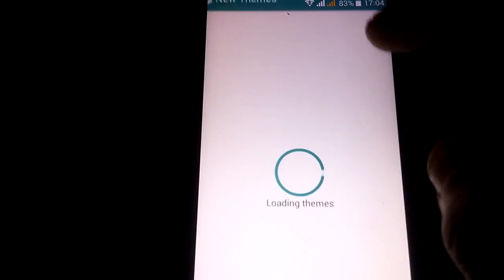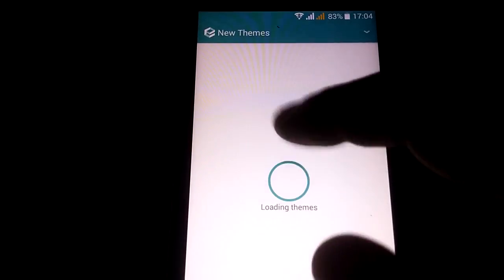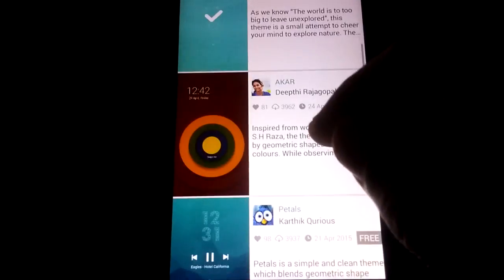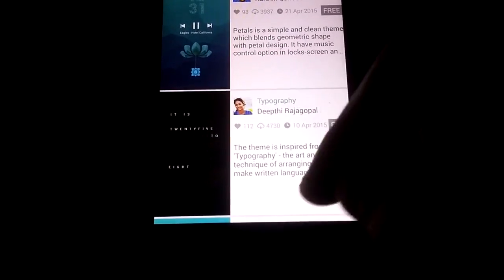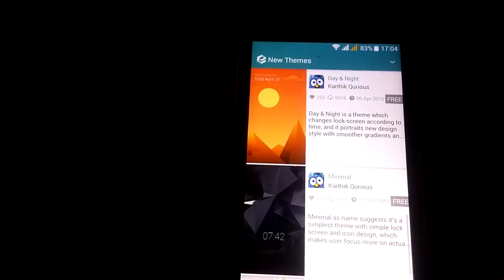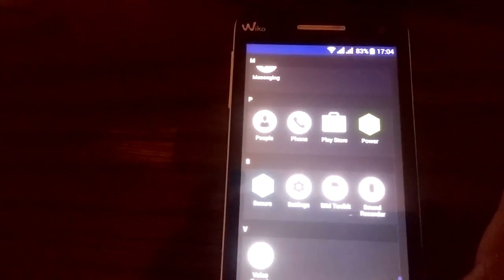You just have to go to Edge, log in with your Google account, and download your favorite theme. I've used this one — Explore — but you can choose many more. There are many more themes available. You also have the minimal theme, which looks nice.